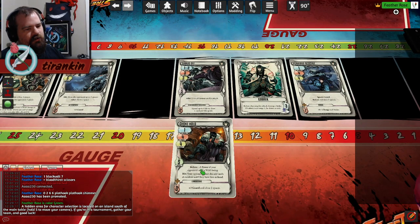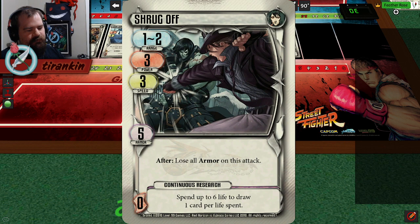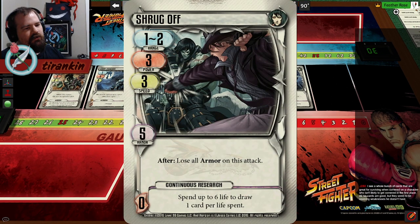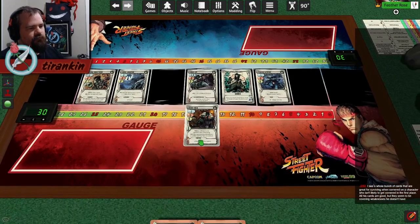The Shrug Off boost: spend up to 6 life, draw 1 card per life spent. He's out of cards because people are playing footsies - they're backing up, he's closing in, never getting to use his ability because they're not striking, just running away. So this is: if we're not trading, I'll just trade a bunch of life for the cards I need to chase you. Up to 6 notably means that even if you're at 0 cards other than this, you play it, spend 6 life, draw 6, drop for a return - you have 7 cards. Complete reload. It's awesome, though it does mean you're losing a ton of life. It's a good boost.